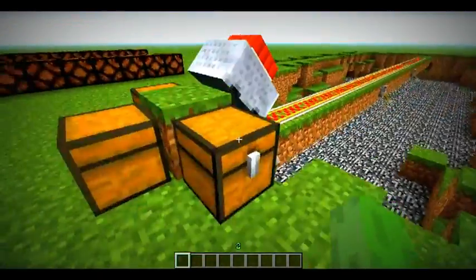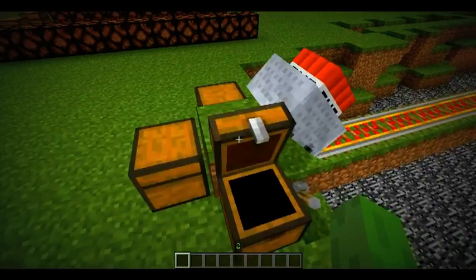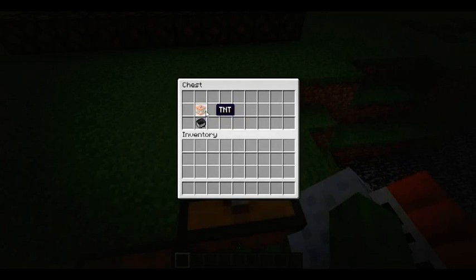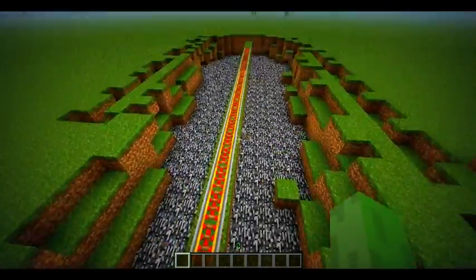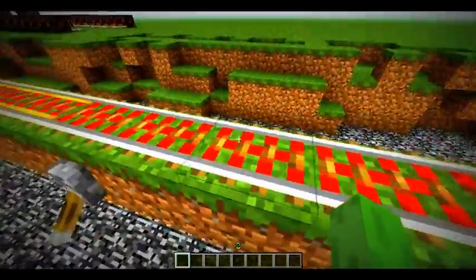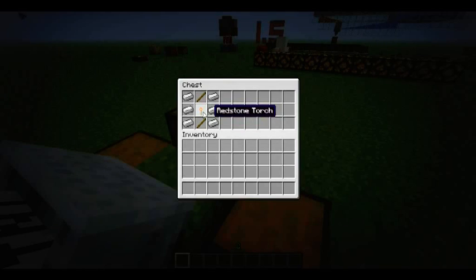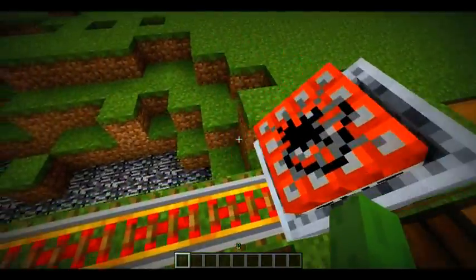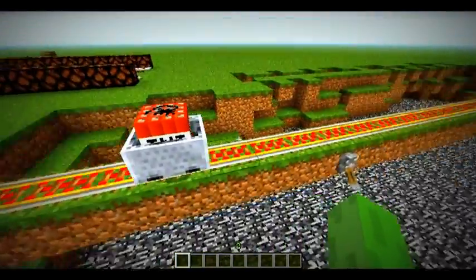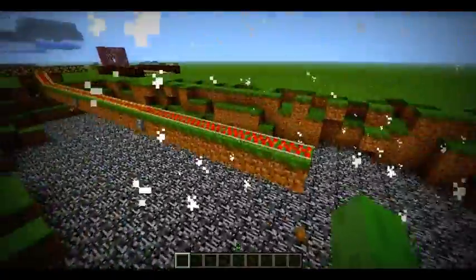Okay, this is a new thing called a TNT minecart — it's TNT in a cart. To make it, it's pretty much just TNT above a minecart. In order to activate the TNT minecart, there are new rails called activator rails. They activate the TNT. To make an activator rail, it's like a regular rail but instead of a stick in the middle, it's a redstone torch and sticks on the sides. If you press it, it rolls down and gets lit by the activator. I put a little platform here to show you — it doesn't blow up the activators at all.